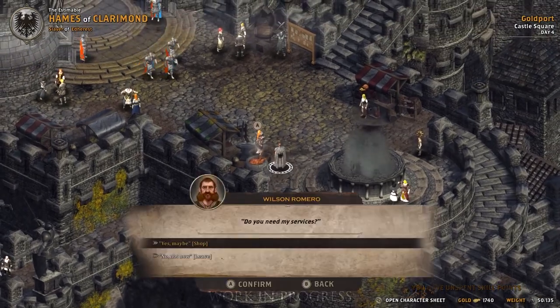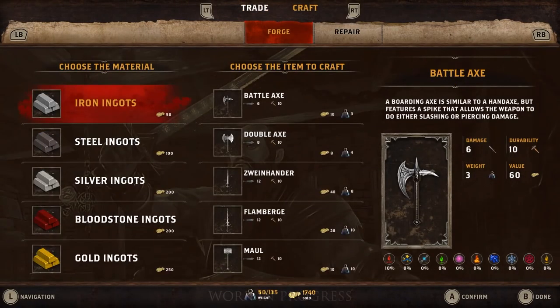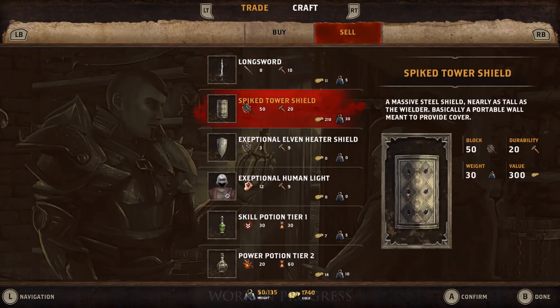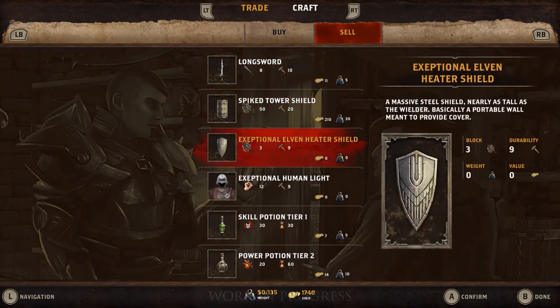If you want to craft a weapon, talk to the blacksmith. Choose the material, then the item, and you can see that the material changes the weapon's look and stats. For now though, let's just sell some items and get money.